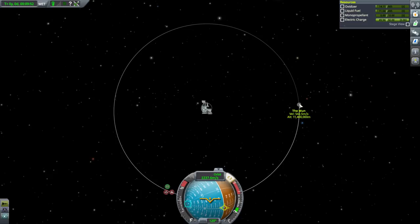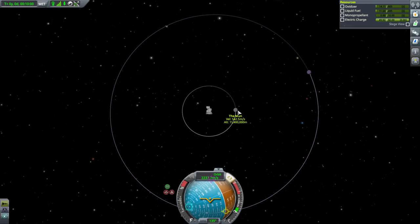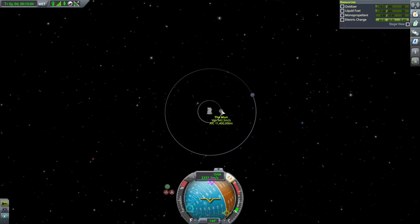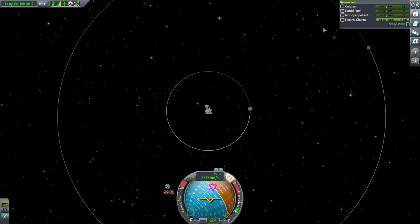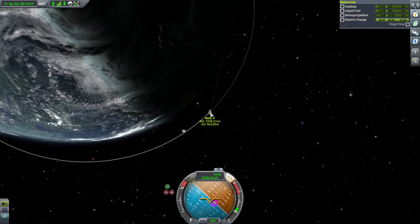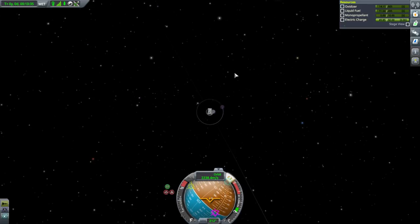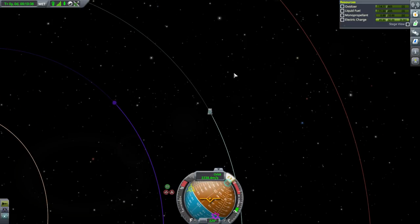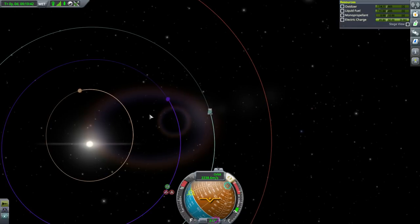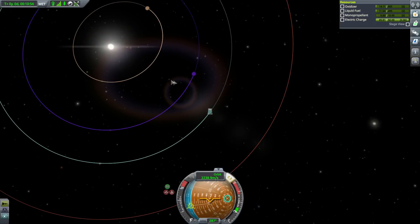The moon is only at 542 meters per second, and Minmus has 274. The higher the orbit, the less velocity there is, until you get to zero, in which case you've escaped. The gravitational field of Kerbin extends forever in theory, but in Kerbal Space Program it doesn't — because we're using patched conics. There's a point where Kerbin's gravity is less than the sun's gravity, and then we go into the sun's sphere of influence.